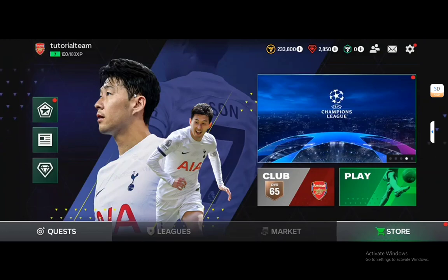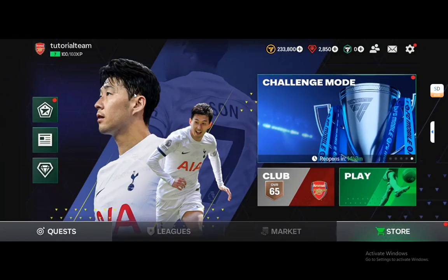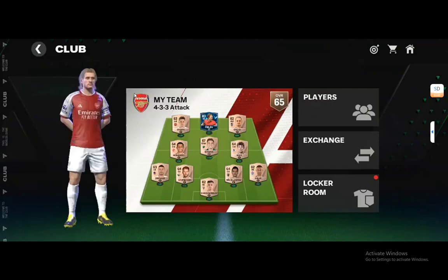To change your crest, what you want to do is go into the club section. As you can see you have these three main buttons, and what you want to do is click on the club button.